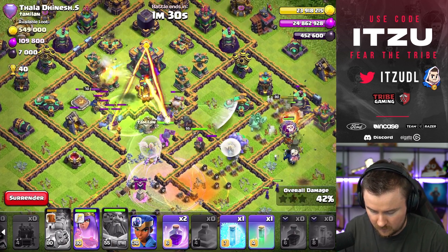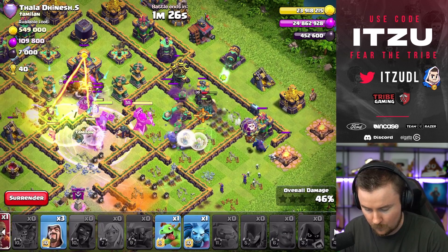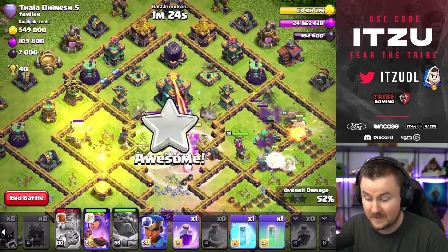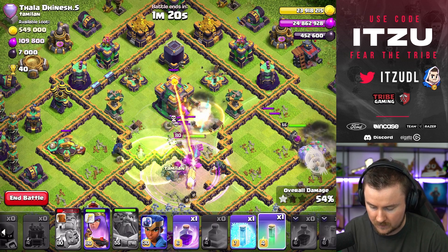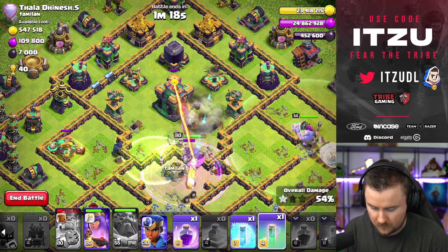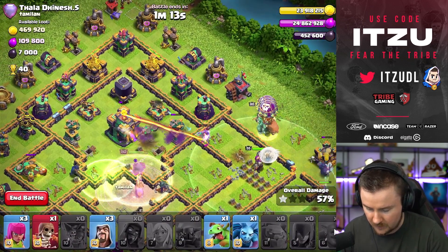Let's use the jump spell over here and another rage over there. We have quite a lot of healers going to the outside, which is fine because we just need to make sure we're taking down this tunnel with our small dive. Let's make sure the queen is going to get the tunnel — and with that, we should be able to take it down. That's looking really nice.